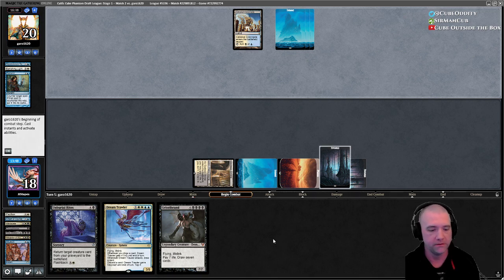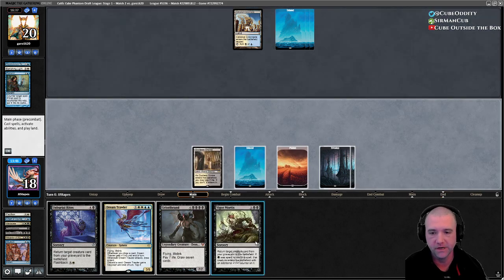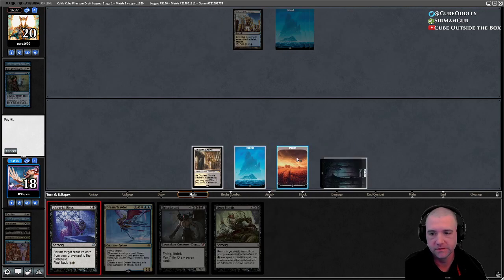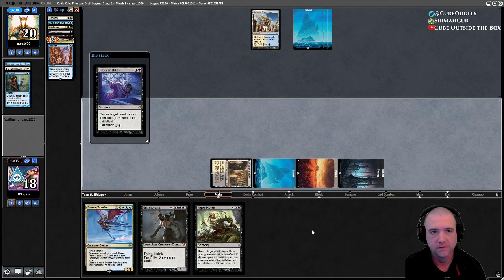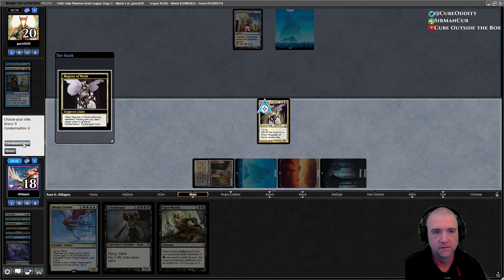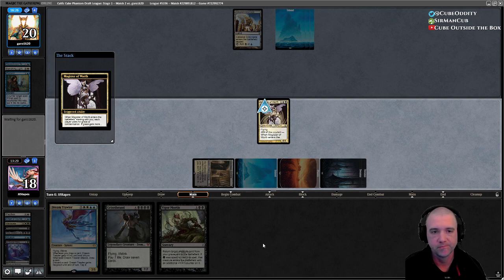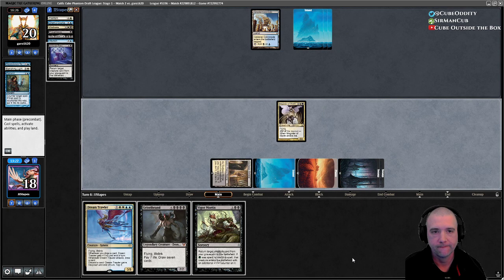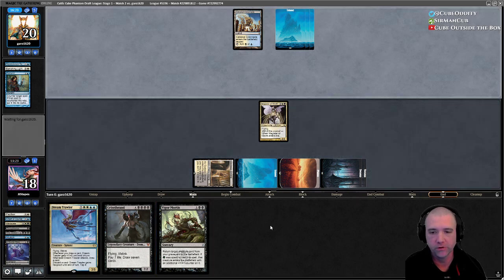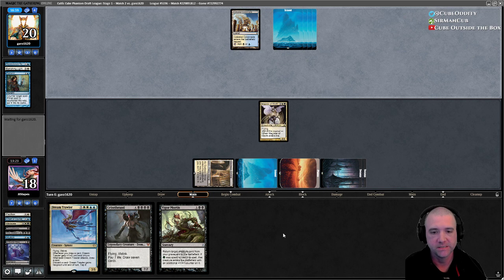Oh boy — they are missing land drops left and right. That's bad news. Magister first — how about Grace? Doesn't matter. They vote Grace, I get a free flashback reanimate. Then we can flash that back or Vigor Mortis, doesn't matter which, in subsequent turns.